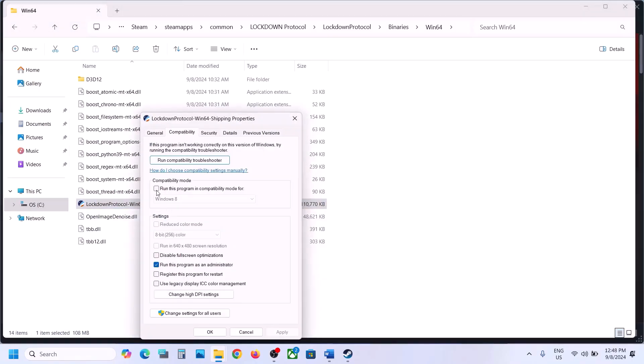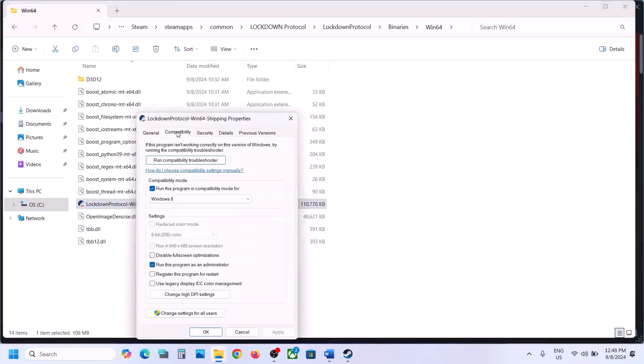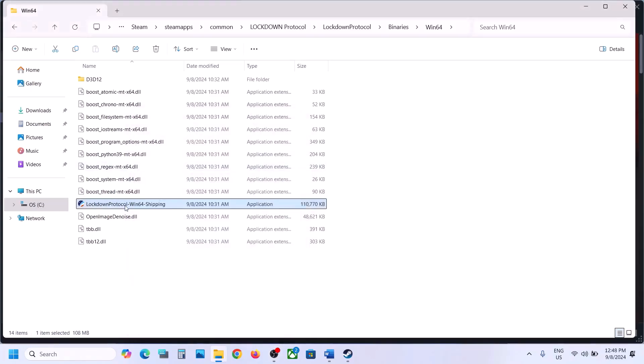If still not working, go to Properties and this time put a check over here, select Windows 8, hit Apply, click OK, and launch the game. If still not working, select Windows 7, hit Apply, click OK, launch the game. If still not working, put a check on 'Disable full screen optimization,' hit Apply, click OK, and then double-click to launch the game from here.